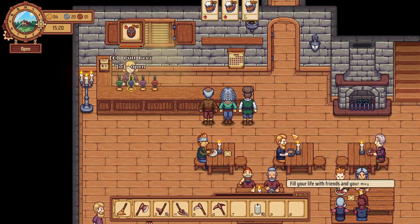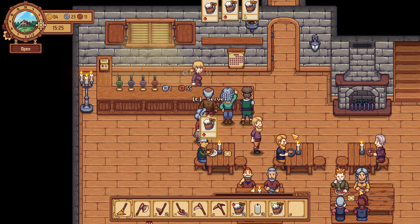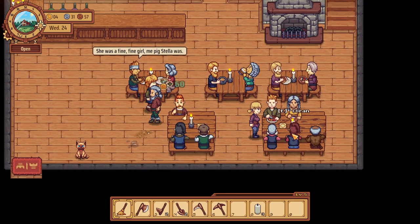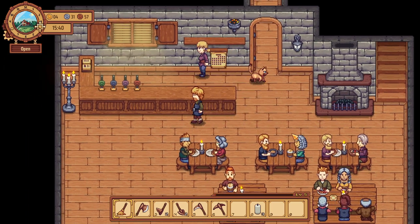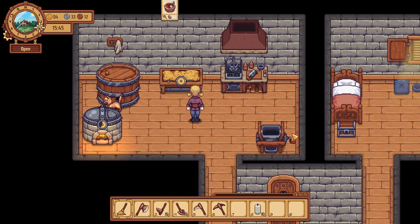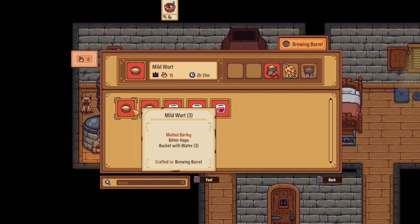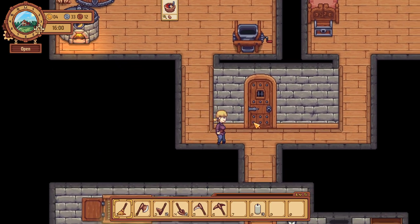We've got two of these and one of those. Get that table. I feel like we already cleaned that table, but I guess we didn't. Maybe I just smacked somebody at that table. And we want to do... I guess I don't have that. Malted... I don't have malted barley. We'll look for that in a second before we do this.